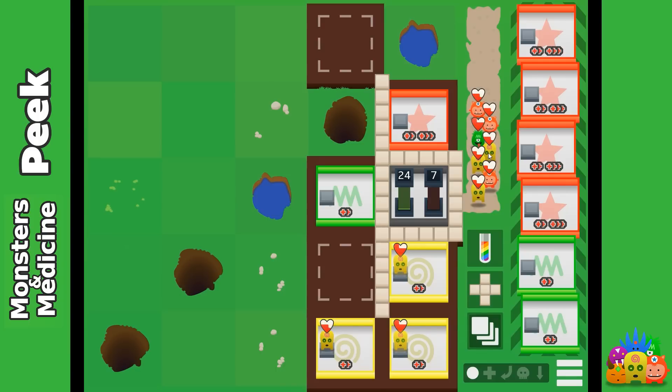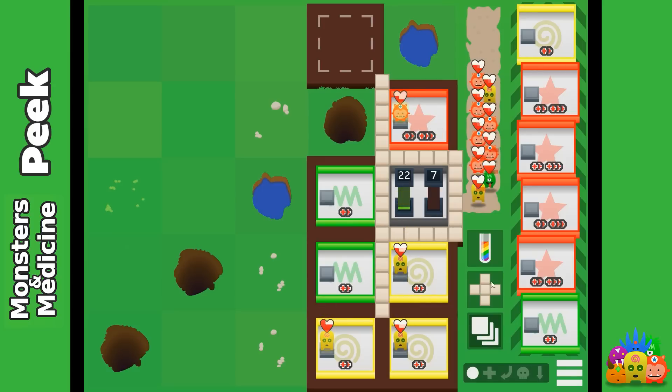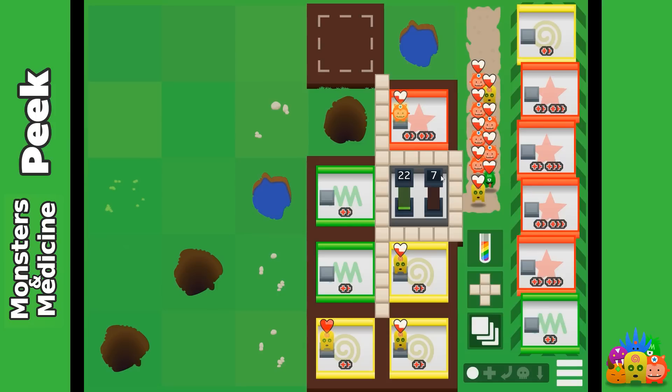Basically what we have to do is manage the queue and manage the available space in the hospital, and manage how you treat the monsters. In the entry area, I have to cure 22 monsters, and if seven die, I lose.